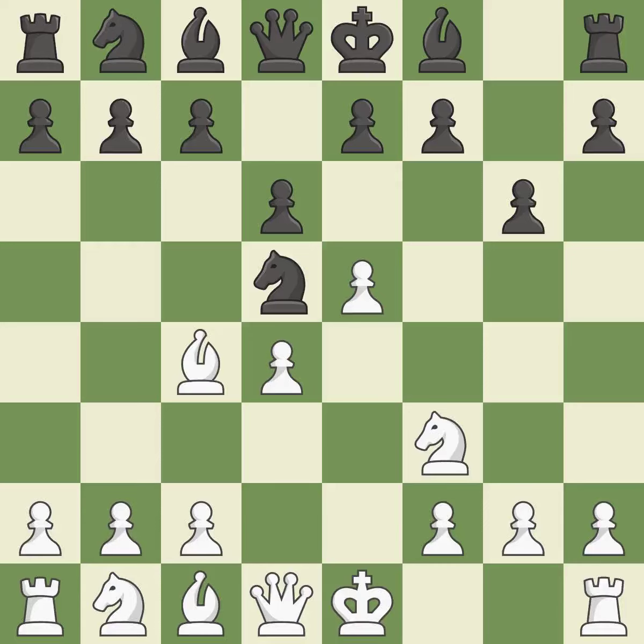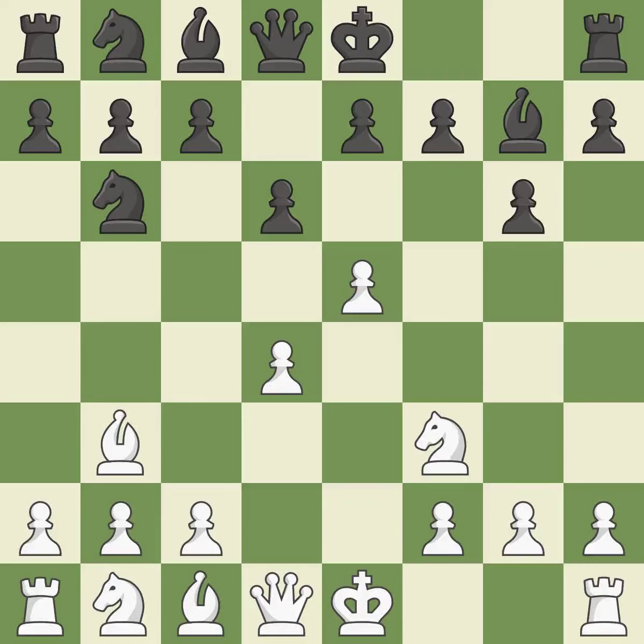Bc4 develops the bishop to an active square where it attacks the knight on d5 and controls the center. Nb6 retreats the attacked knight to a square where it attacks the bishop on c4. Bb3 retreats the attacked bishop and keeps it on the active diagonal. The fianchetto move Bg7 places the bishop on the long diagonal.